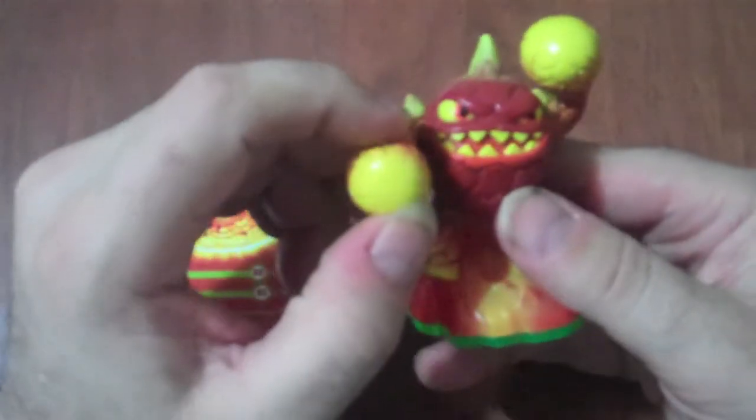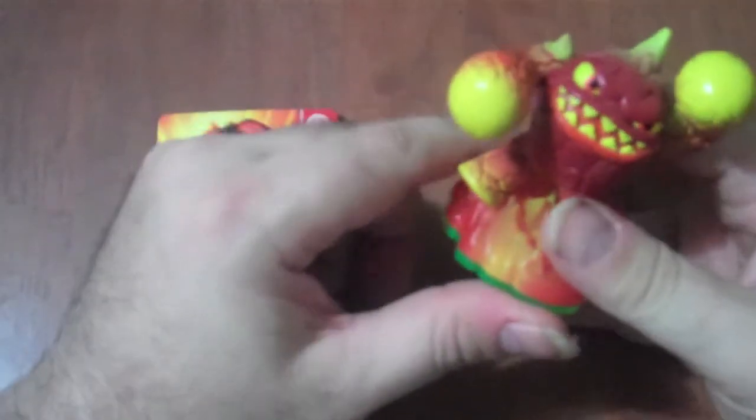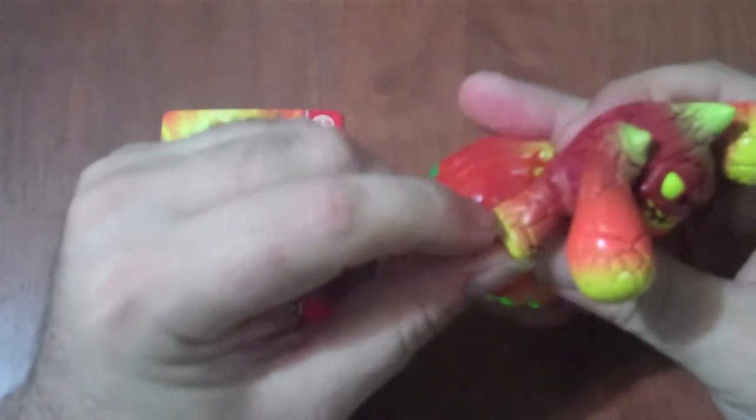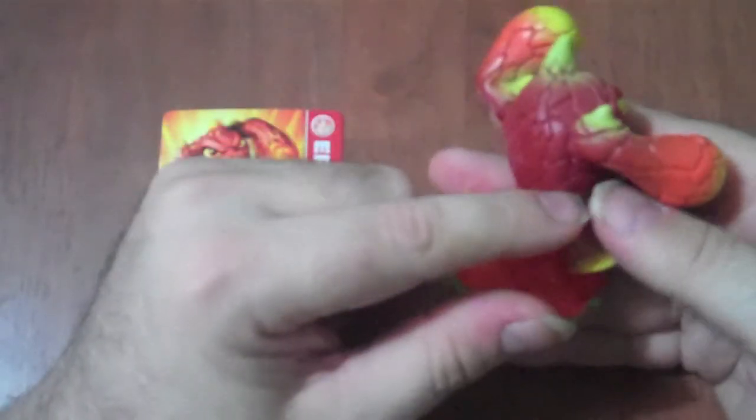And now to show you some of the things on the actual figure himself. He's got this big bulb of lava for his fists. He's got the fire base, which is a real good detail. The detailing of the orange and the red and the yellow to orange to red is just a pretty good honest figure.